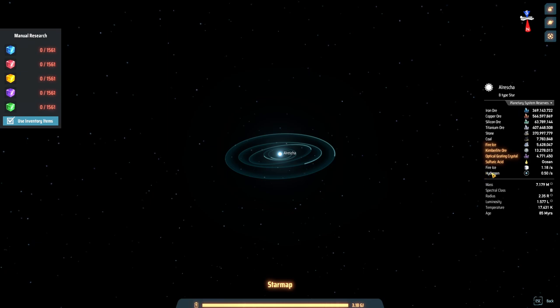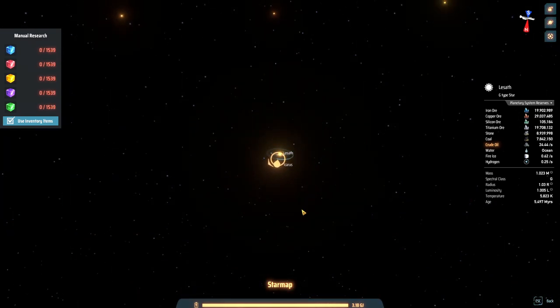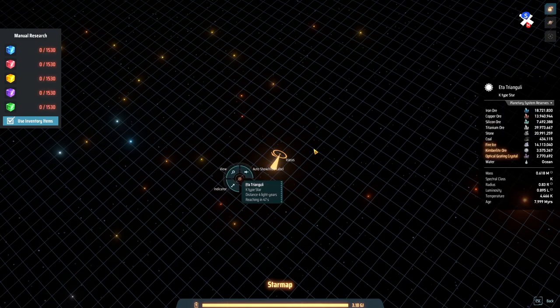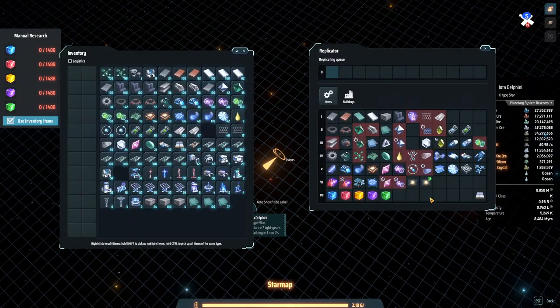One thing I need to look into is that the titanium alloy needs either sulfuric acid or oil and water to make it. The star I've been looking at is Iota Delphini. There is water, 60-61 oil per second, lots of stone, titanium, silicon ore, copper, iron, fire ice, kimberlite — everything I need.